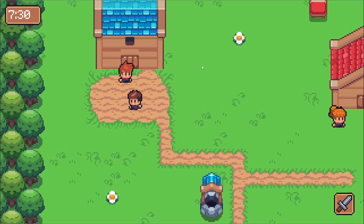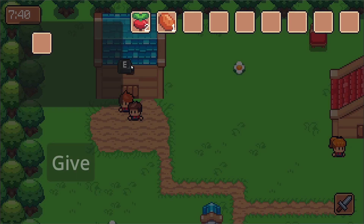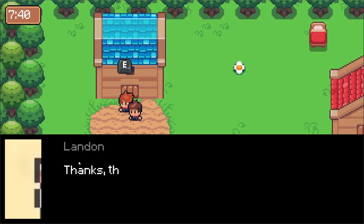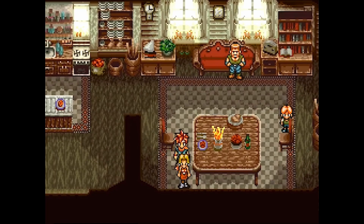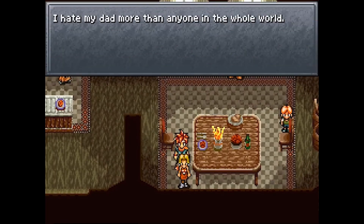In the last devlog I talked about building the quest and dialogue system for my game, so in this one we're going to continue in a similar vein with NPC schedules. The basic goal of this system is to make NPCs feel more alive and make your game world in general feel less static and lifeless.